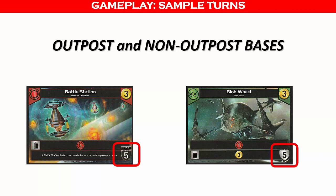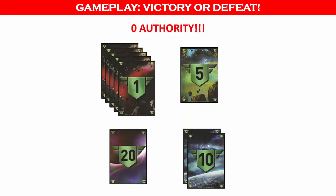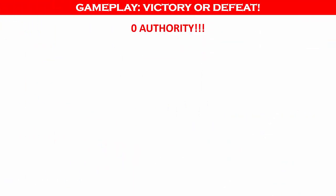The other bases with silver shields do not have to be destroyed before your opponent can reduce your authority points. However, all bases remain in play until they are destroyed by the required number of combat points indicated on the shields. In order to win, keep in mind that the first player to reduce their opponent's authority points to 0 is the winner.